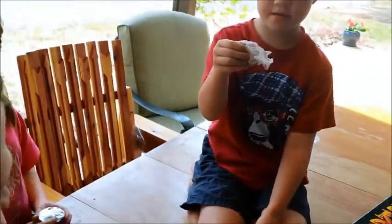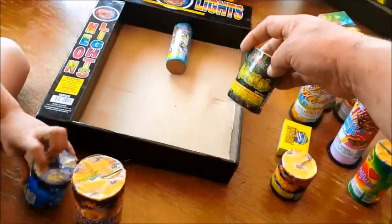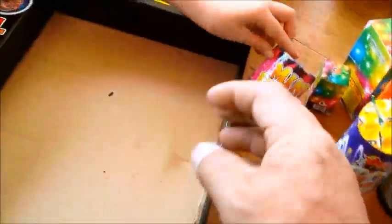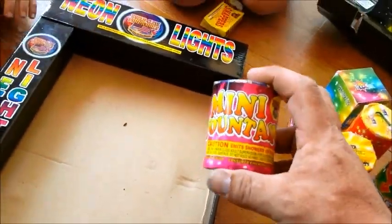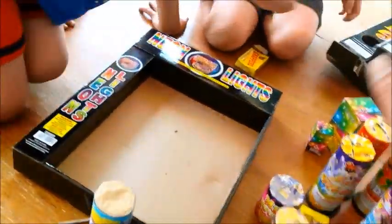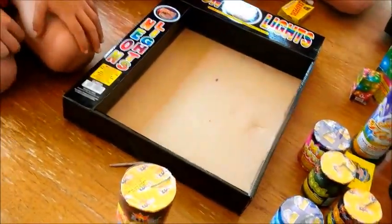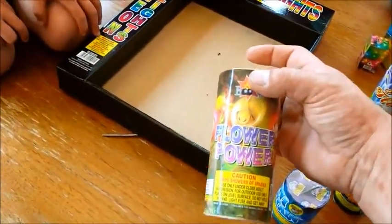And this one's called the Eccentric. You can play with the Snap-its. And then we've got an Imperial. That one's called the Mini Fountain — it is pink, that's just for a little girl, huh? And we got another Mini Fountain. We've got a Zen Master, and we've got a Flower Power.